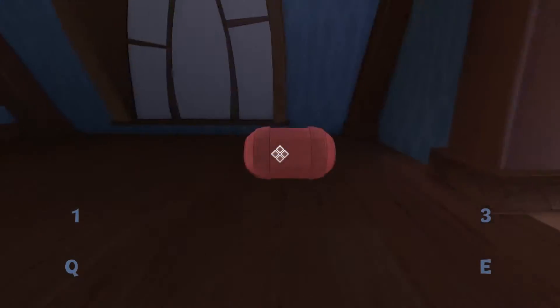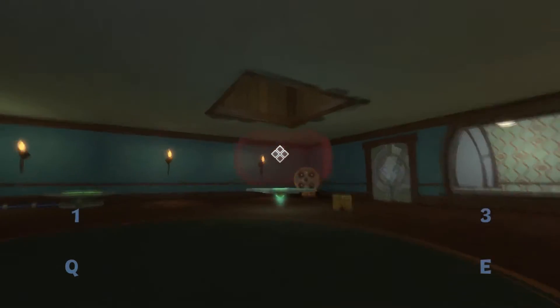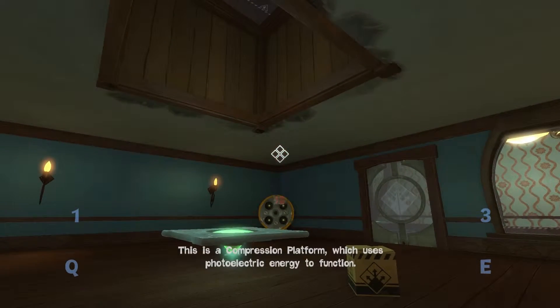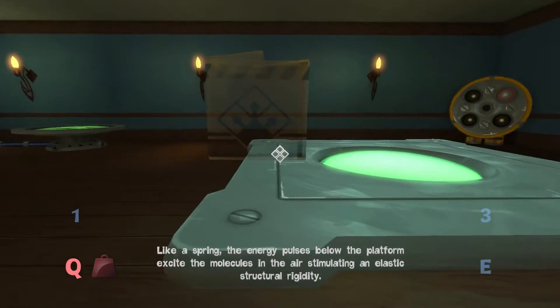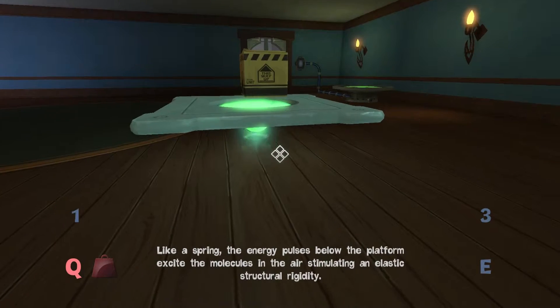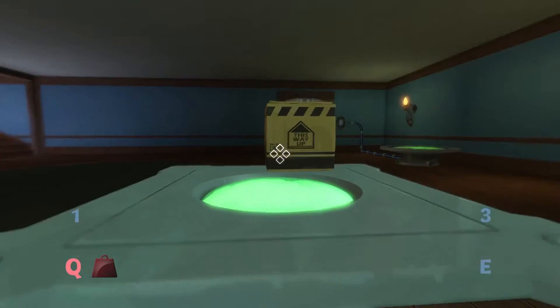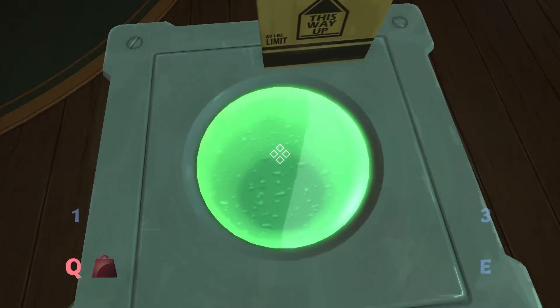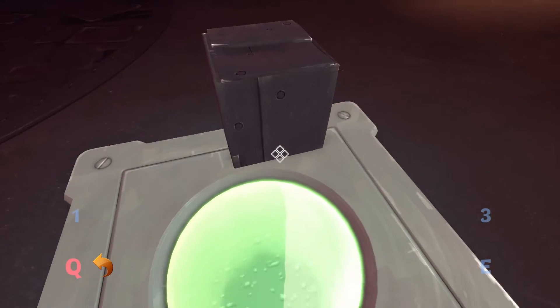Yoink — where's the battery thing? This is a compression platform which uses photoelectric energy to function like a spring. The energy pulses below the platform excite the molecules in the air, stimulating an elastic structural rigidity. I like the science — I wish it was real. Okay, so I weigh it down.